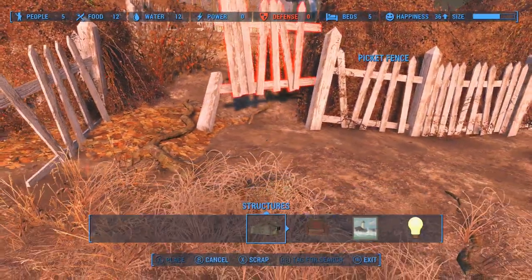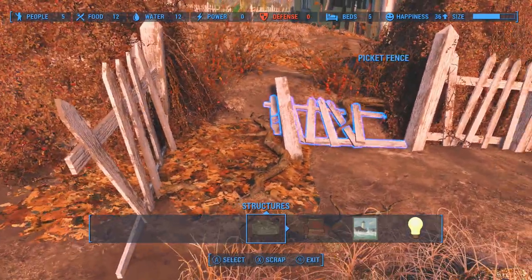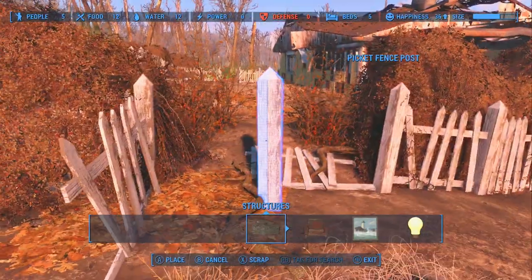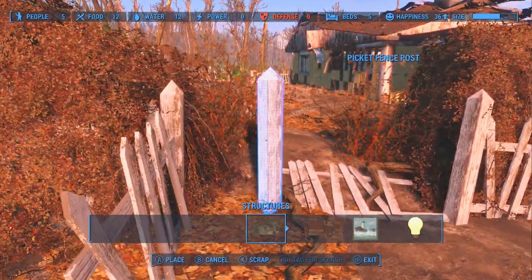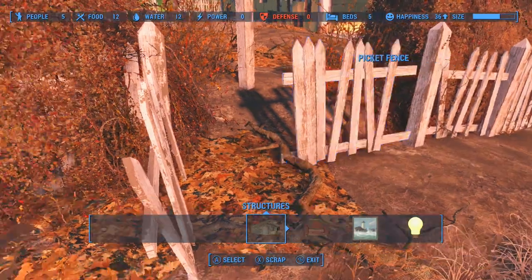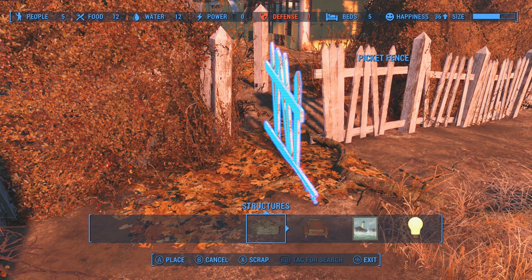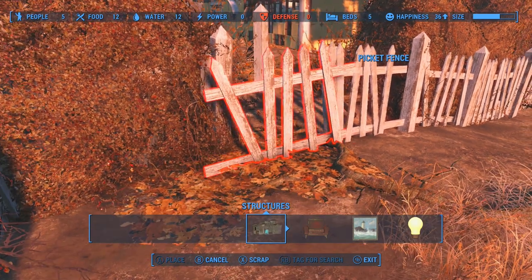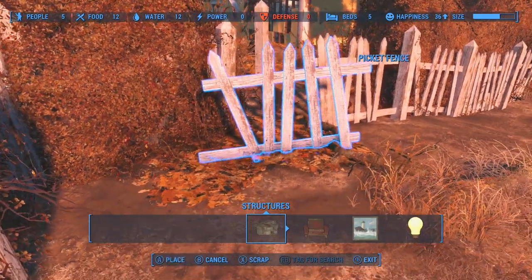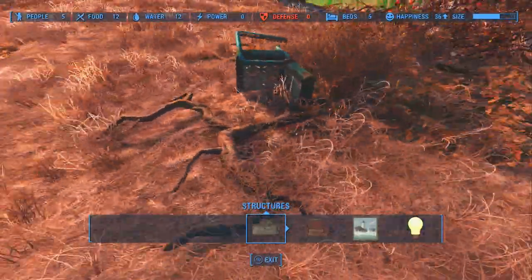The final thing we're going to go over is Happiness. A higher happiness rating means higher productivity and more excess resources — which is a good thing. Some objects in your town actually produce happiness, so build them when you can. There are also things not shown in the top bar that can make settlers unhappy, like raider attacks and kidnappings. Also note that the happiness bar doesn't move up or down straight away — it slowly changes over time, so keep an eye on it.